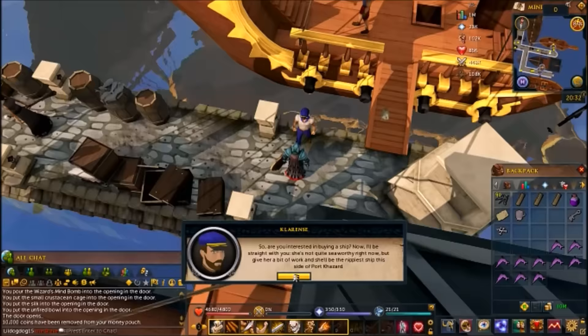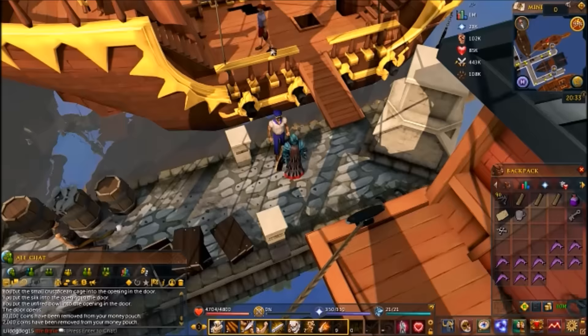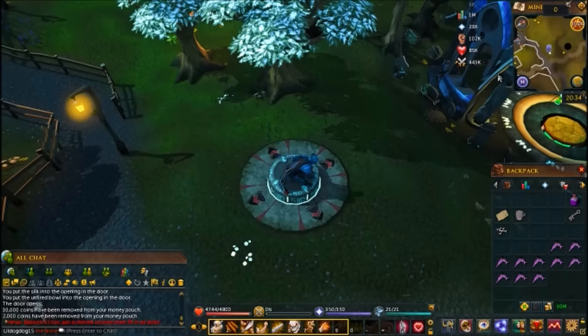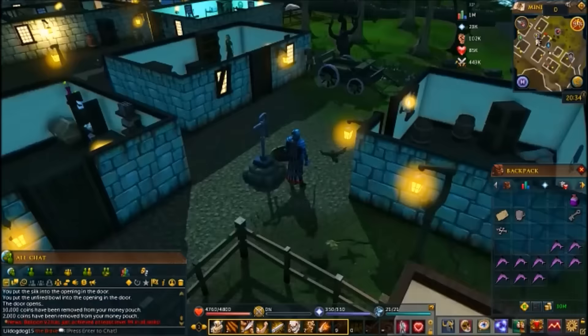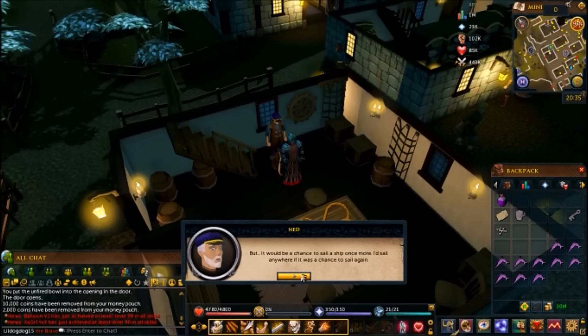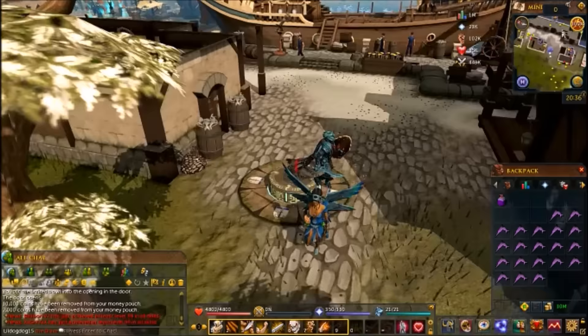Talk to Clarence — say you'd like to buy the boat, and this is where you need the planks. Then head to Draynor Village and talk to Niles. Ask him if he'd like to take you to Crandor, and he says he's up to it. Once you do that, run to the bank, stock up on food, grab your dragon shield and anti-fire potions, and home tele to Port Sarim.